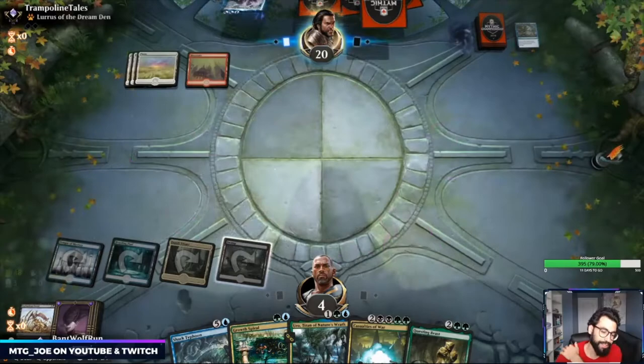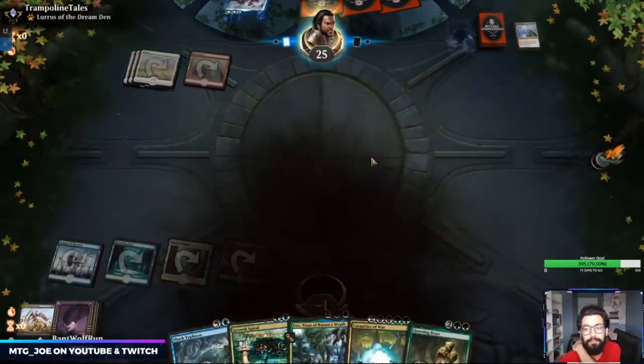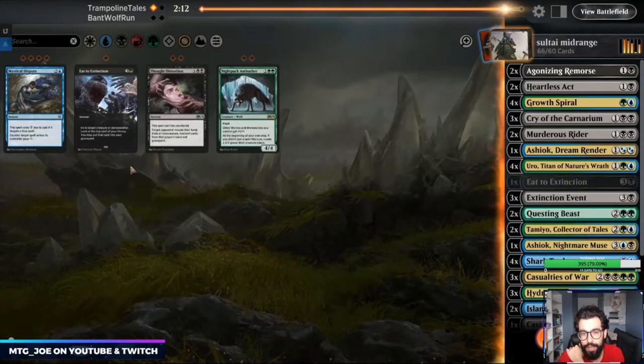I was joking about having the Flare — of course they have it. Cycling deck not having Flare — yeah right. So Remorse is good in this matchup, along with another Extinction Event and the Crises.